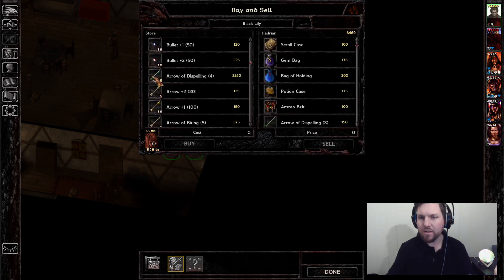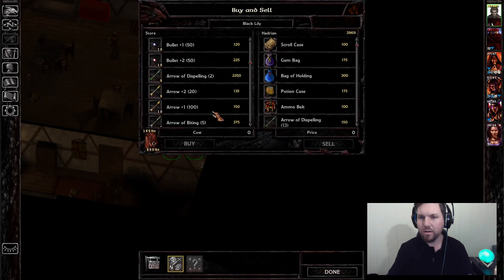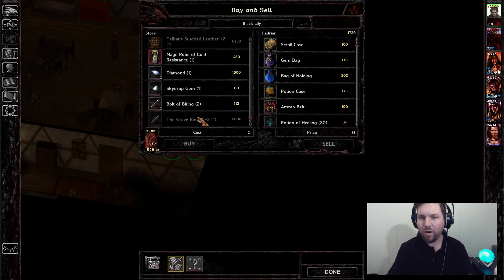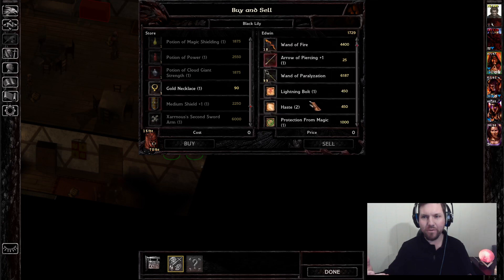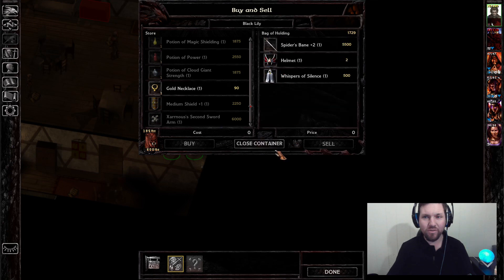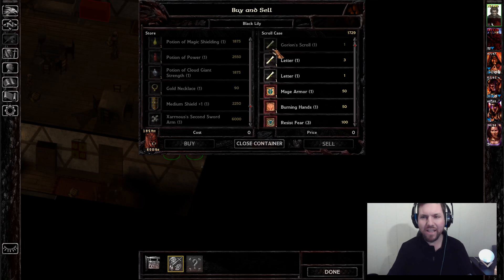I definitely want more arrows of dispelling — pretty penny but it's worth it. Let me see if there's anything else. Potions of healing at least — in a big fight they're not gonna mean much, but if somebody can sit back and chuck a couple of potions to recover, that can recover them like 16 to 24 hit points. I'll take that.